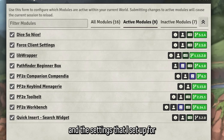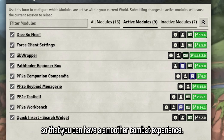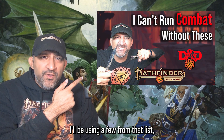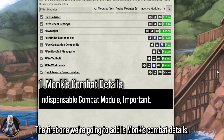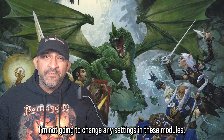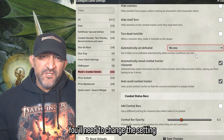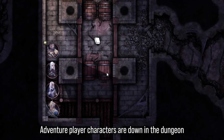The modules and settings from the previous tutorial videos have all been kept intact. We're going to add a couple more modules for a smoother combat experience. If you want a full list of combat modules, check that video. The first module we're adding is Monk's Combat Details — a pretty important combat module that works well right out of the box. The second is Combat Booster for the turn marker. You'll need to change one setting or it will glitch out with the PF2e system.